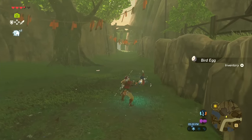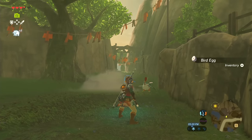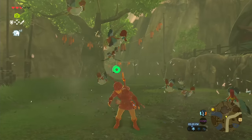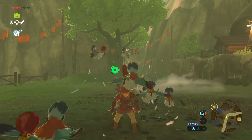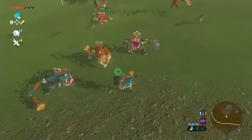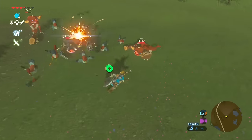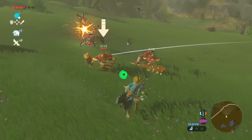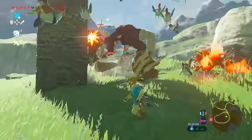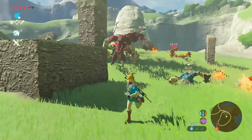Like in past Zelda games, if you use excessive force against a cuckoo, it'll call upon a swarm of its friends to attack you. While triggering a cuckoo swarm isn't in your best interest, it's possible to make it work in your favor. Simply grab a cuckoo and bring it with you into battle, and whichever unfortunate enemy happens to hit you will be swarmed and pecked to death. It's important to note that a cuckoo swarm only does minimal damage against higher-leveled enemies like guardians and Lynels, so don't push your luck.